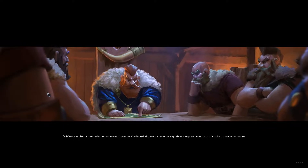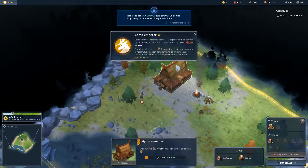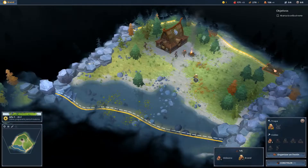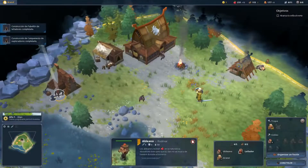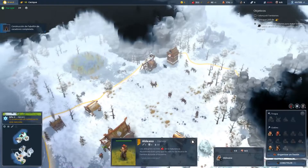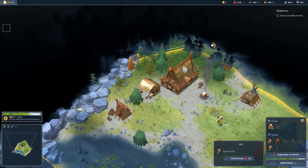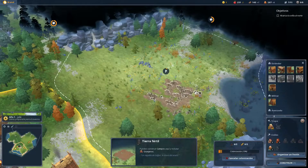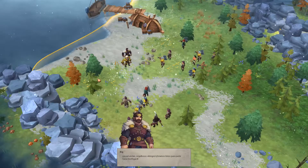Empecemos con Nordeard, el primero de la lista. Es un juego de estrategia en tiempo real donde tú construyes tu propia ciudad de vikingos. En Nordeard tienes que gestionar tus recursos como son la comida, la madera y la piedra. Los aldeanos forman una parte muy importante de este juego, ya que ellos son los que trabajarán en cada uno de los roles disponibles dependiendo de dónde los asignes. Debes colonizar tu alrededor para así desbloquear zonas donde poder construir nuevas estructuras; por ejemplo, debes colonizar el mar para construir un puerto.